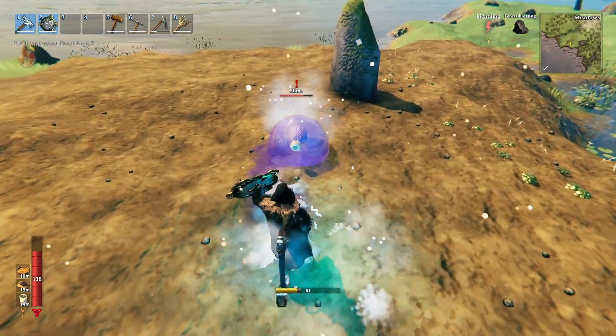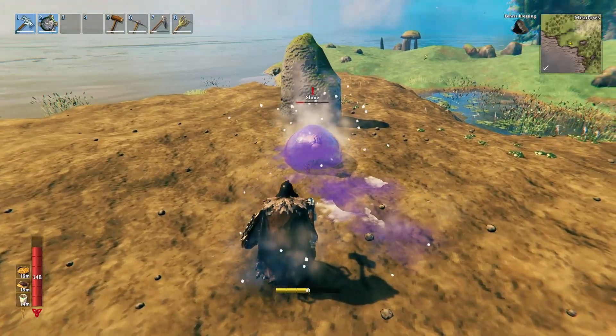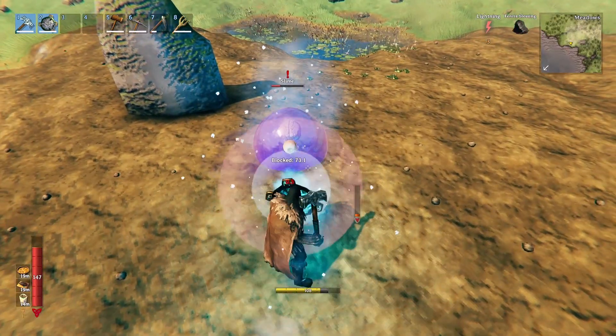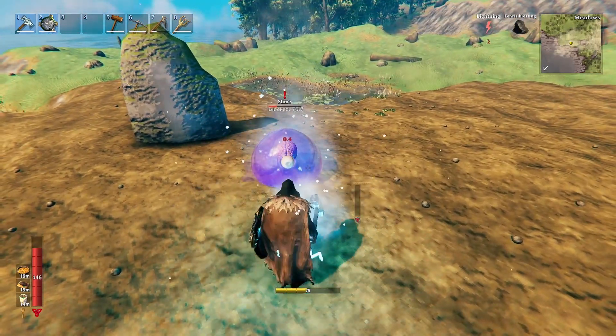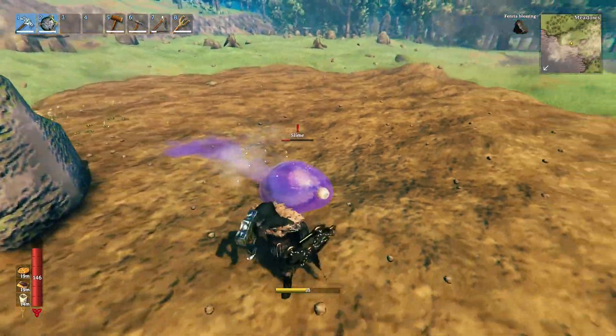It doesn't seem to have a different animation when it's parried. The frost one is looking really good and it's really slow, so that's nice. I want to parry again and see if you can notice anything different. Now it doesn't do any animation — that's pretty sad, but they always look pretty cool.